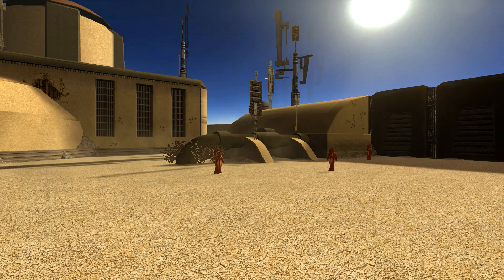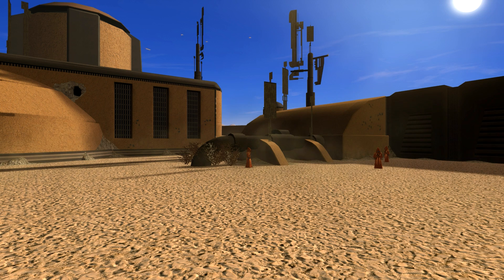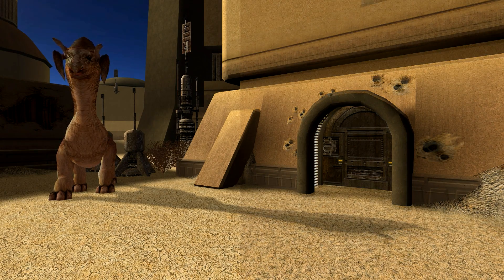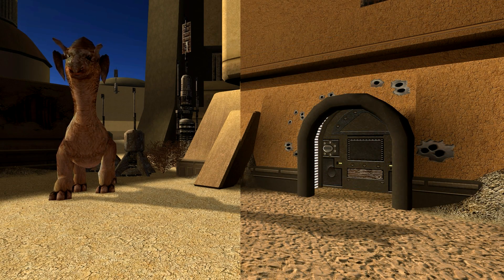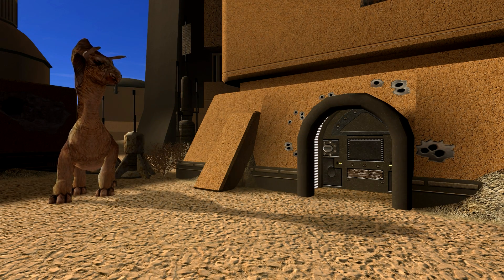Let's get to some comparison, shall we? One of the biggest things you'll notice that's different is the sand. When you look at the sand in a populated area, such as Anchorhead or the Sand People Base, you will get this nice kind of walked-on texture. This kind of makes sense since these are pretty high-traffic areas, and in the vanilla game it looked rather flat and bland. While it may look out of place at first, once you walk around in the area a little bit, it'll definitely grow on you.